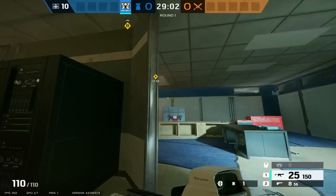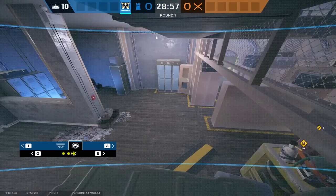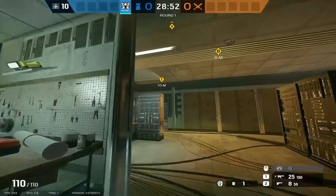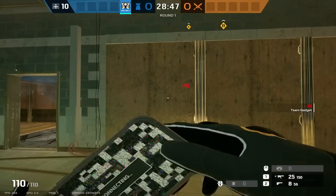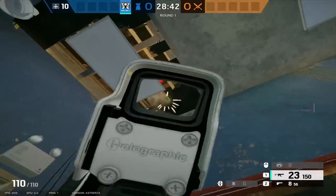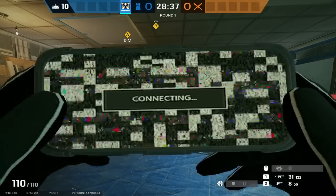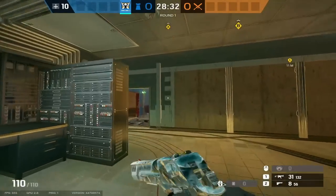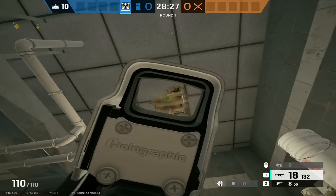Another way you can deep roam is by playing below the bomb site to punish attackers once they push site. This can be done with operators like Pulse or Valkyrie. A great bomb site to do this is armory lockers on Border - you can roam in server on this site and be able to instantly nitro a planter anywhere in sight. This kind of deep roam is extremely dependent on the map, as some maps don't have many destructible floors. Also, I see a lot of people who utilize this strategy watch their anchors die but hold their ground. While this will get you a free kill, if your anchors are saying they need help, you should probably just go back to site.